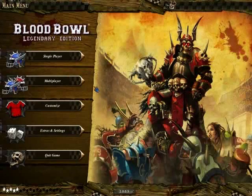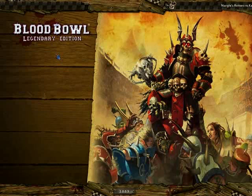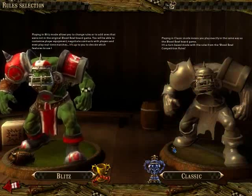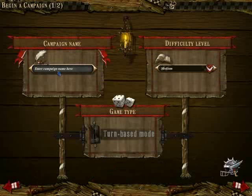I'll explain different tactics as I go along. We'll create a new campaign in single player. Here you have a choice between Blitz and Classic Mode. Classic Mode is just like the tabletop version, while Blitz is real-time. I never touched Blitz since it doesn't interest me. We'll call it testing campaign and keep the difficulty level at medium.